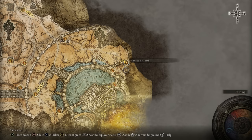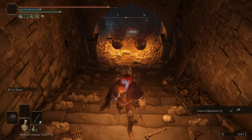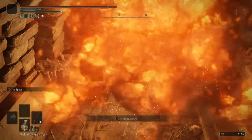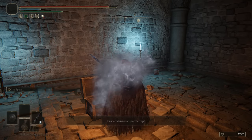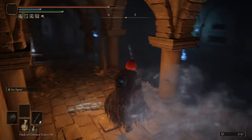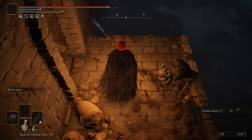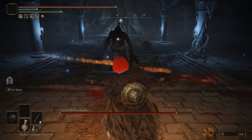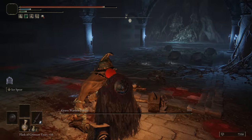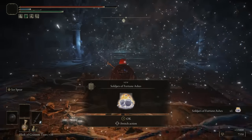The Auriza Side Tomb is in Altus Plateau. It starts with jar enemies, which are really fun — they kind of explode on you. The maze gimmick is really cool: it's a repeating dungeon where you're teleported somewhere that looks like the start, but with subtle differences that guide you to the true solution. Really unique and memorable. The boss is a repeat duelist with copy-pasted jars in the room. Your reward is the Soldiers of Fortune Ashes — a really really fun ash. As far as catacombs go this one really stands out. 7.5 out of 10.